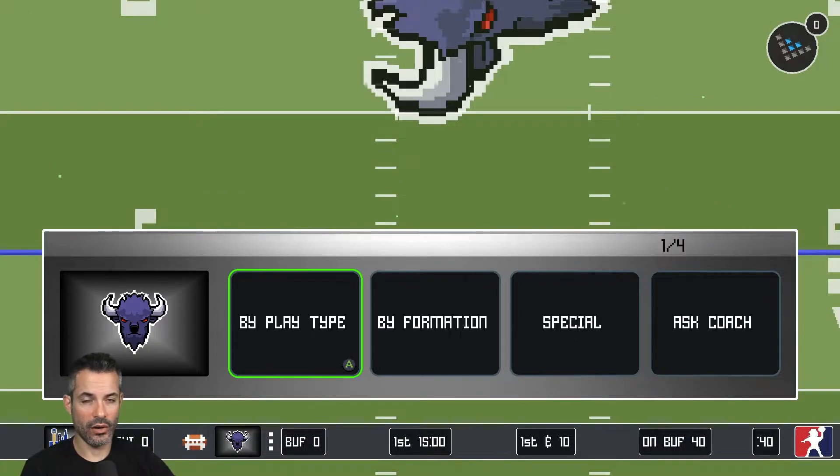Another thing that's somewhat new are the fumble changes. Just want to remind everybody that QBs, when you're running the ball with the QB, they have a higher likelihood of fumbling. You can hold down the charge button to slow down a little bit, but you're going to secure the ball better, and that gives you a higher chance of keeping the ball in your hands. It's also to balance people that keep running the ball with really fast QBs.